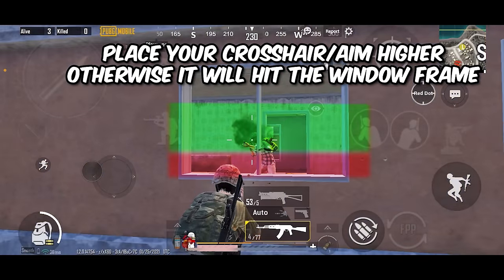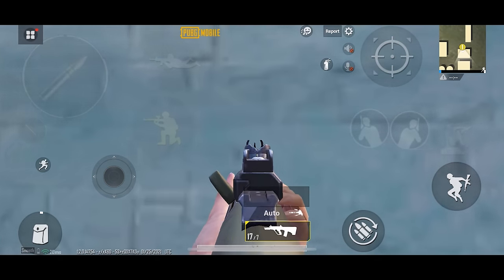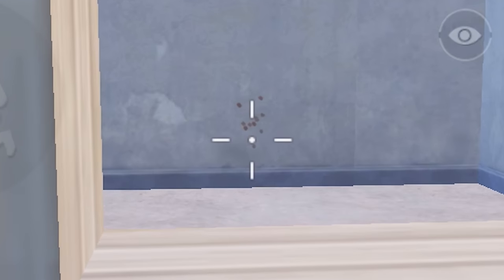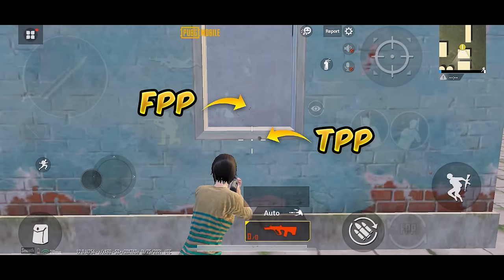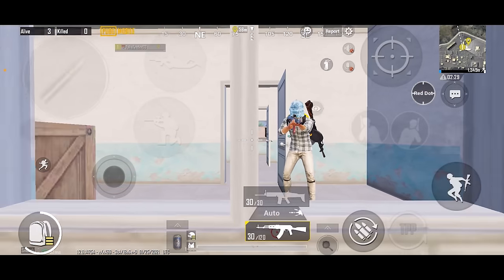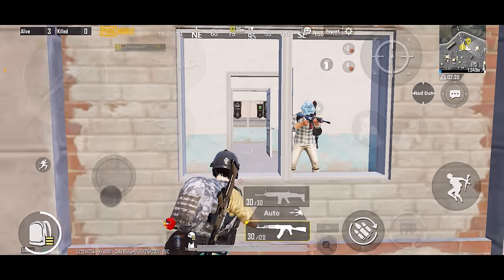Tip number thirteen: don't stay too close to the window while shooting — sometimes your bullets may hit the wall instead of the enemy. Place your crosshair a bit higher than usual, or aim at head level, otherwise bullets may get blocked by the window frame. Switching to FPP helps here: in TPP the bullets actually hit the window frame, but in FPP they hit the intended target. FPP also gives a wider field of view inside — for example, in FPP you can see objects that are hidden from TPP view.